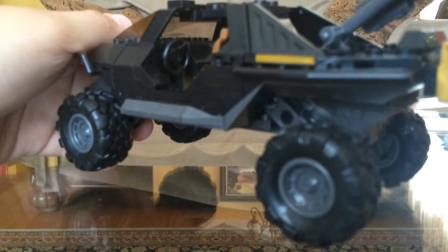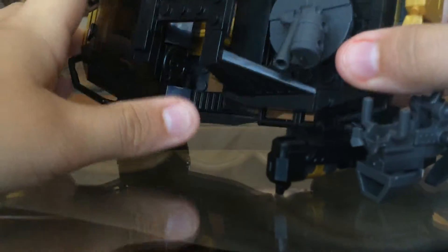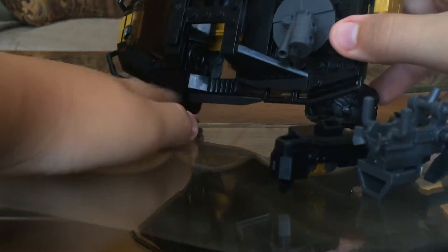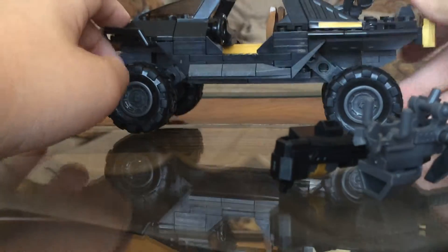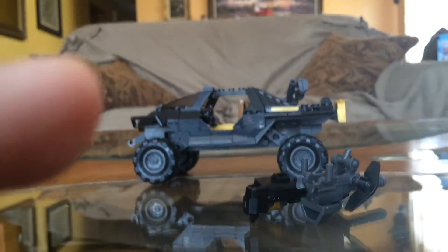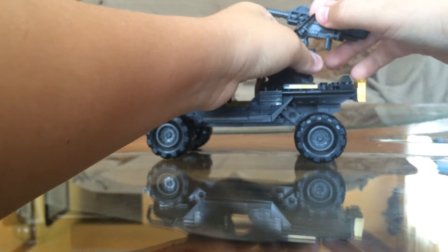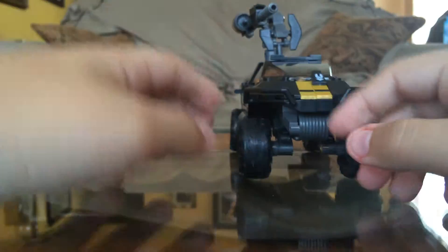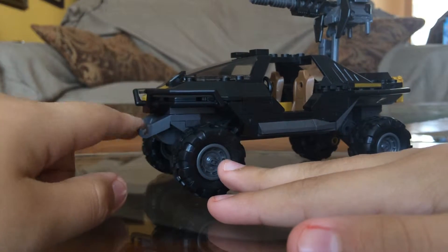It's got a nice, kind of gold-brown interior. That piece right there should have a print on it — it should be printed with like a location readout or something. Sometimes the Gauss cannon tends to fall out at times, but it's alright.